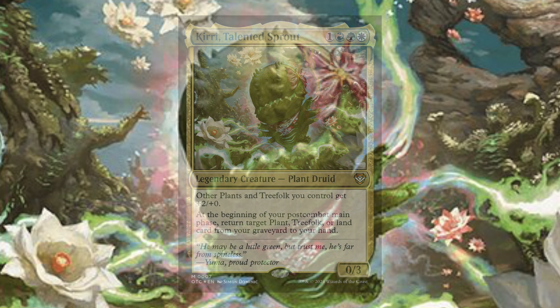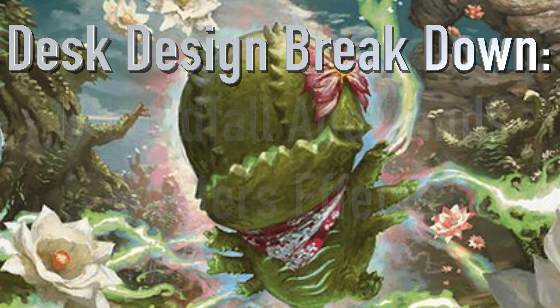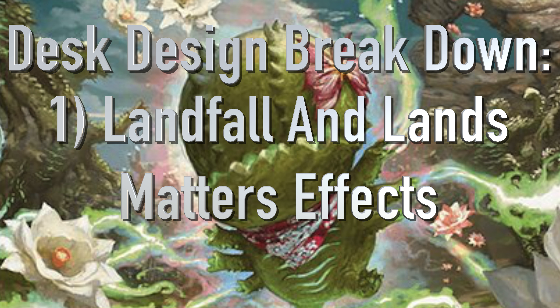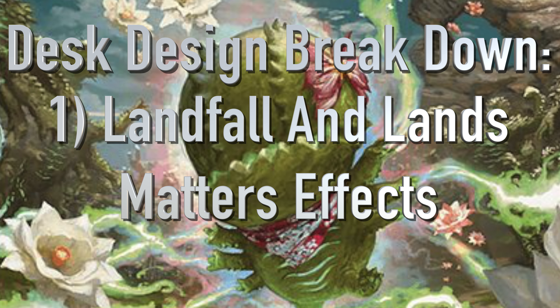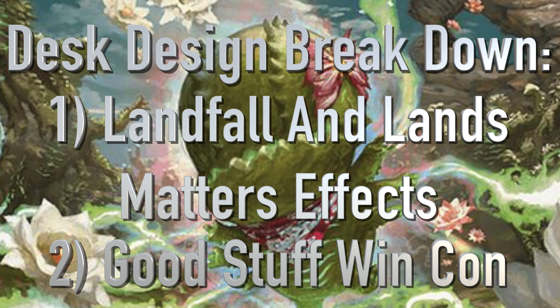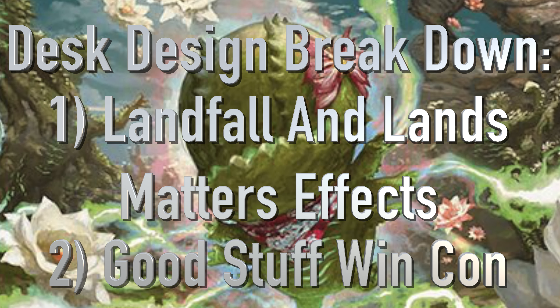Let's look at what categories we're going to build this deck around. First off, obviously land matters — it's one of the most important themes. And secondly, the good stuff. A majority of this deck is lands and land matters cards, so the good stuff here is some alternate win cons and powerful reward cards.